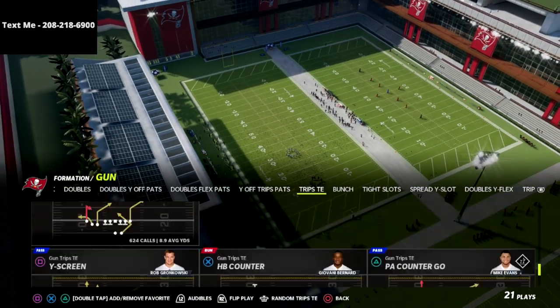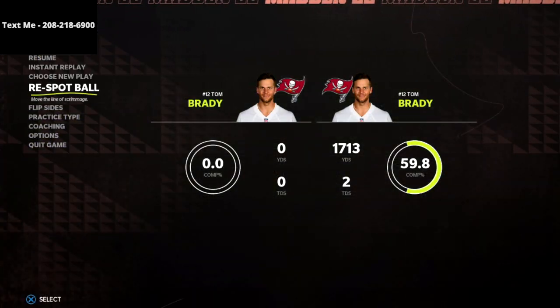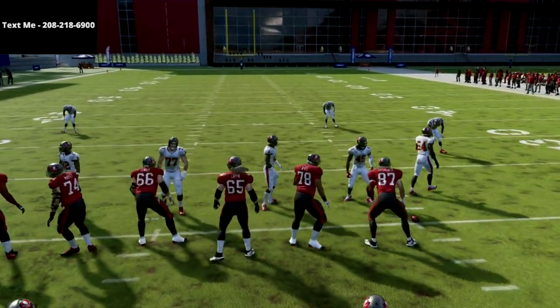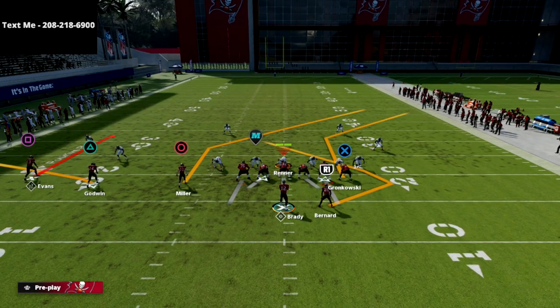What we're going to do today is just show you a simple spacing concept. You can use this out of any play in the Trips Tied In formation. I personally really like to use the curl flat play, but you can use anything.